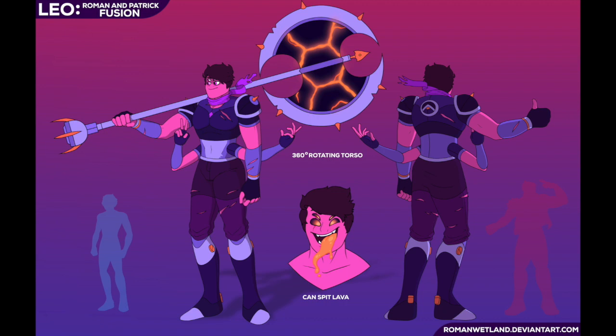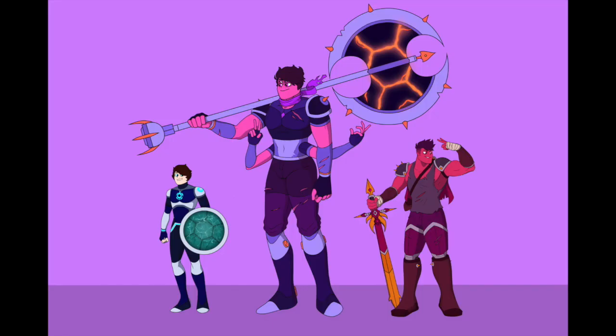Leo can also occasionally barf up lava, which causes some trouble sometimes. The center part of his stomach area can rotate all the way around, which I thought was really cool for when he swings his axe — he could do a 360. That's obviously inspired by Sardonyx from Steven Universe, who has a big hammer she swings. Sardonyx is one of my favorites so I wanted to take that element.